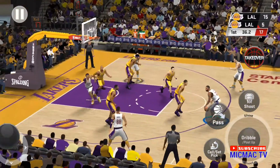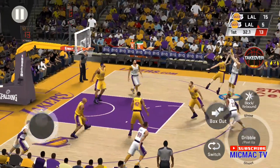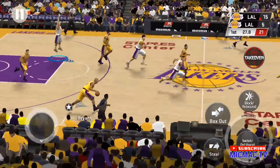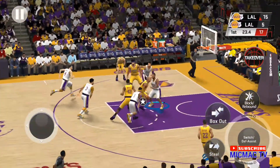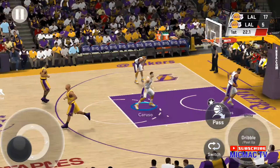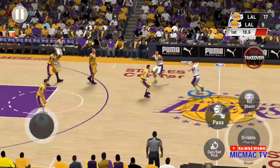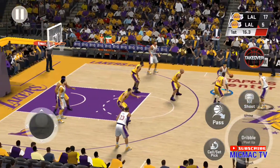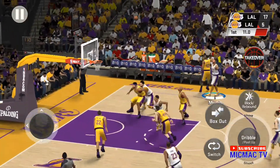LeBron outside. Caruso. And a miss there on the triple. Here comes Kobe. He's got 11. Up and in on the way up. He's got 13. Really not hard to see why they're giving up points on this run — they've just given him too many looks inside. Pass to Caldwell Pope. Here's Morris.